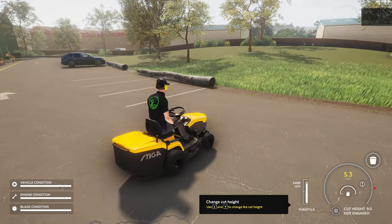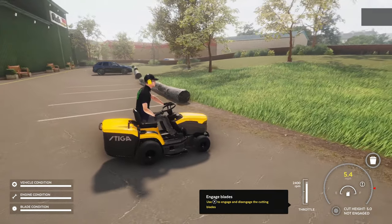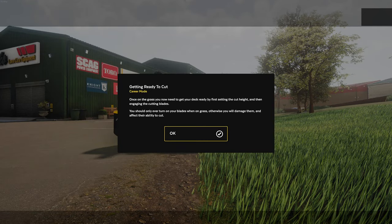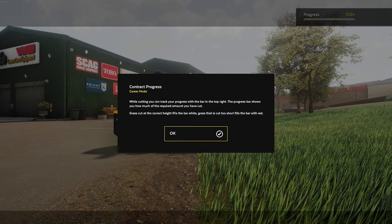Right, change the cutting height — we'll do it at 5. Then X to engage. Once on the grass, you need to get your deck ready by first setting the cut height and then engaging the cutting blades. You should only ever turn on the blades when on grass, otherwise it will damage them. When on contracts, you'll be required to cut the grass to a certain height. Set your cut height within the range of 5 and 6. While cutting, you can track your progress at the top right.